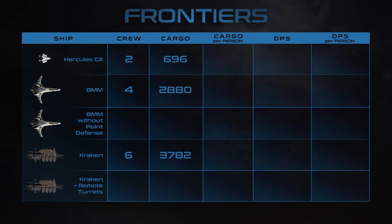Here are the cargo numbers for the ships. When making a cut between crew — splitting it evenly — the Banu Merchantman does very well for itself in this area, with the Kraken not far behind unless crewed with ten people, at which point it's still going to be more profitable than the C2, not including fuel costs and repair.